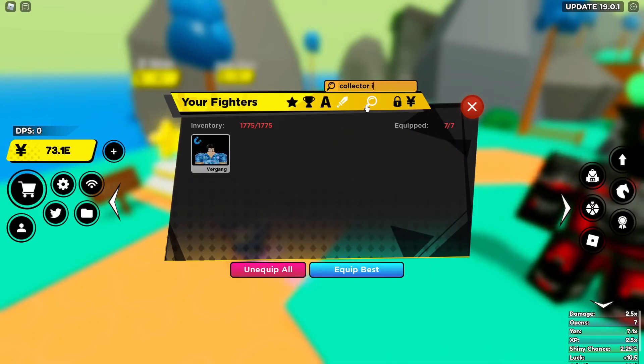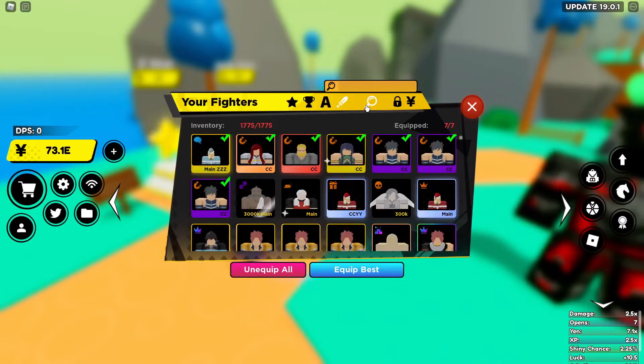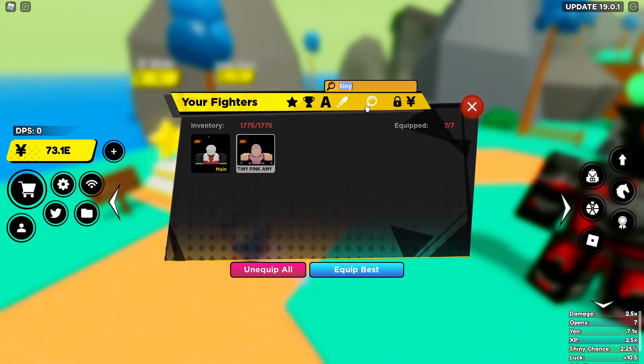You can do the same for collector units — Collector 3, 2, 1 — and leader units — Leader 3, 2, 1 — and so on and so forth. It doesn't have to be just those passives; this also applies if you're going for anything else, like a tiny passive, tank, giant, etc.